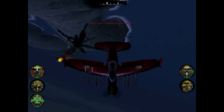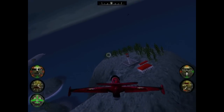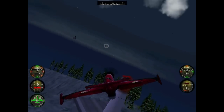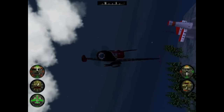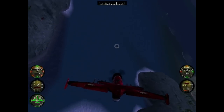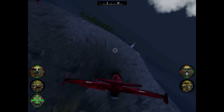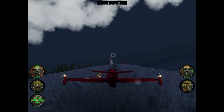A direct hit with the damn flak - that sucks. You can blow up that lighthouse and I'm going to do it somehow. Here we go - oh, the Pacific Northwest, very scenic area, it's beautiful out here. Collateral damage! Woo!